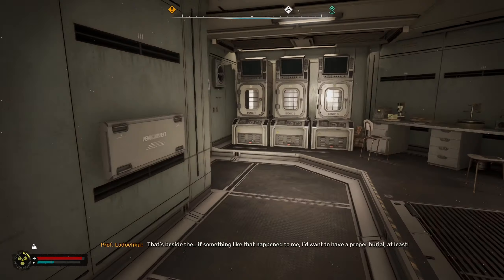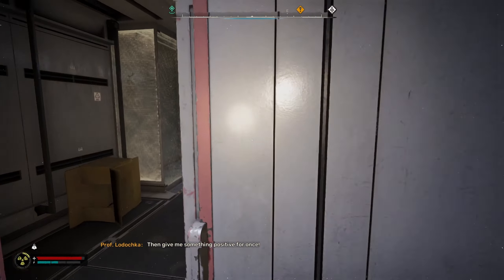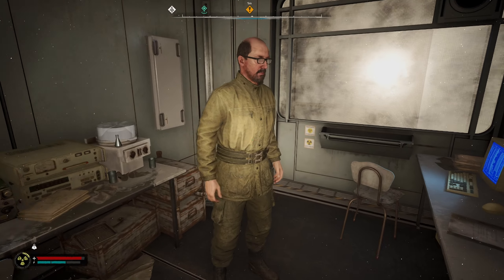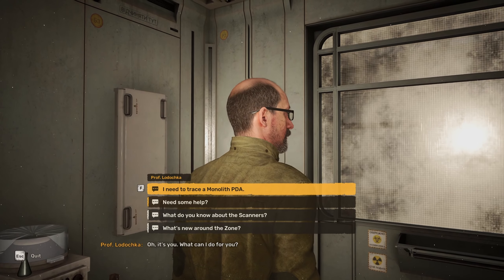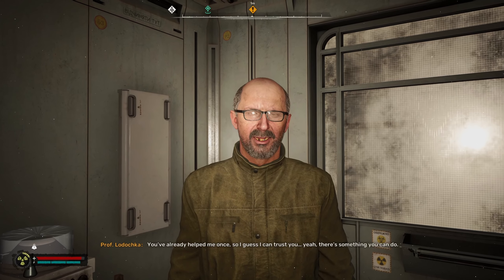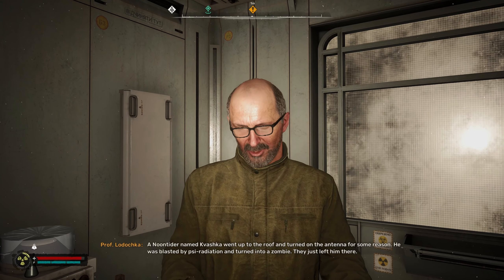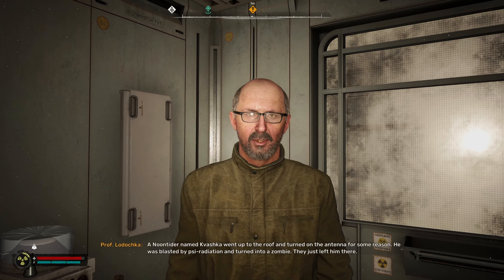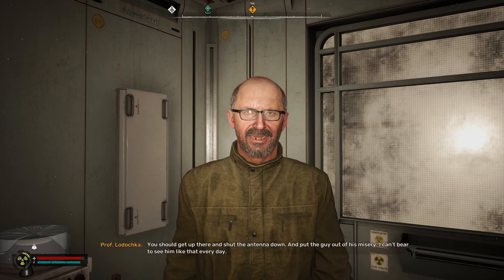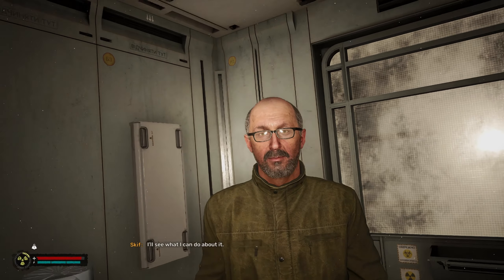Sign of Hope is a mission you get by talking to Professor Ludochka. You need to choose a certain option and have a conversation with the technician. If you choose 'I need some help,' you can ask him about the conversation he had. He wants you to activate an antenna, but there's a soldier there who turned into a zombie — I think it's the technician's brother. He asks you to eliminate him and turn on the antenna. This is a side mission, so you're going to accept it.